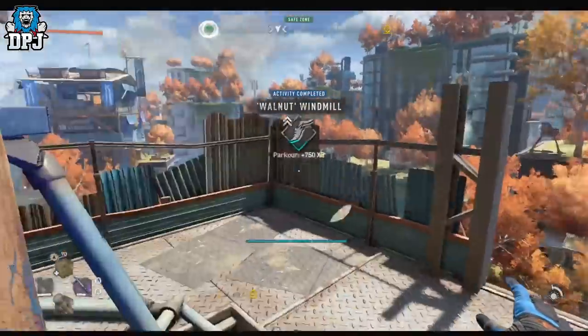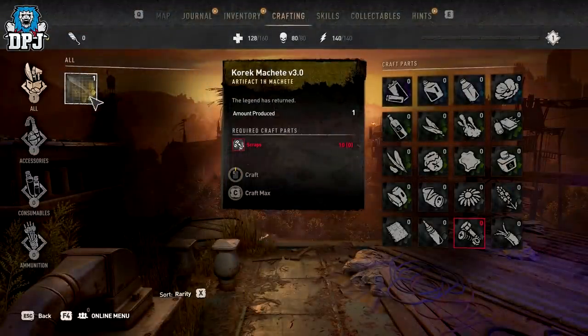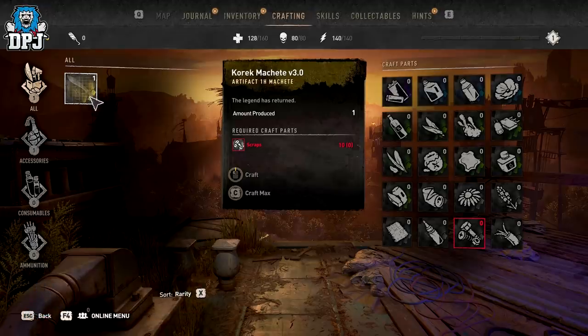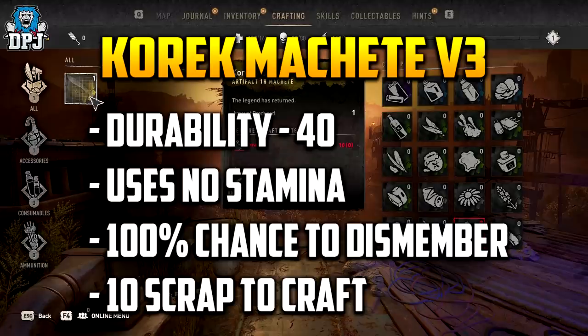First up is the Khorak Machete version 3. This famous weapon from Dying Light 1 is making a return. Within the files you can make out it has certain stats and attributes, though these could be placeholder and things could change. It looks like a weapon blueprint that could be hidden in the game somewhere right now, as it actually has an image in the files unlike some others. This weapon uses no stamina upon swinging it and has a 100% chance to dismember enemies, so it could be quite a weapon.